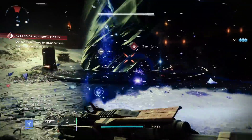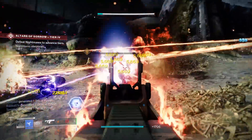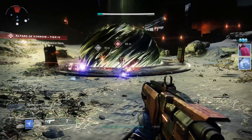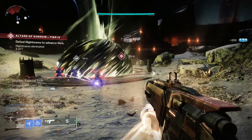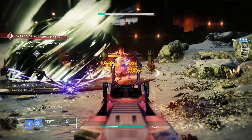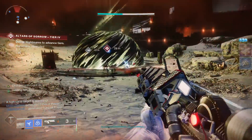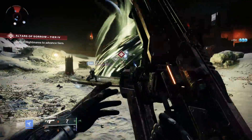Accelerated Coils combined with the charge time masterwork makes this thing shoot noticeably faster than if you had Liquid Coils and a range or reload masterwork. That combo lets you get your damage out much faster. Arguably if you went Liquid Coils with a different masterwork you'd have more overall DPS, but this roll has better burst DPS — in fact this is the best burst DPS roll you can possibly get with the Cartesian. In a raid boss scenario you need to get that damage out fast, and that is where this weapon really excels.